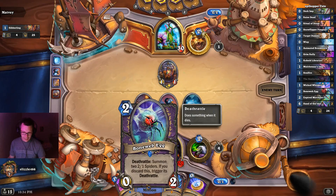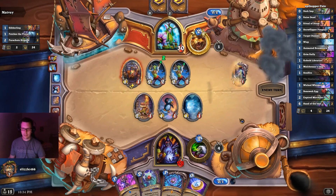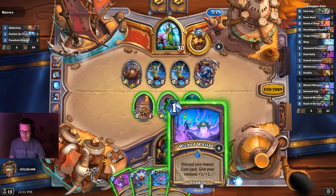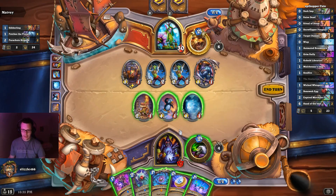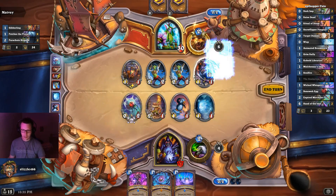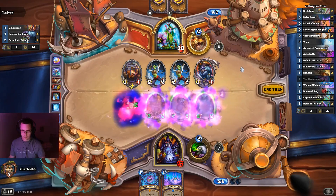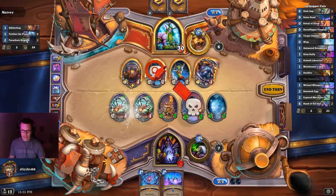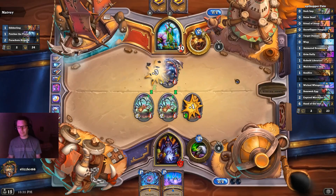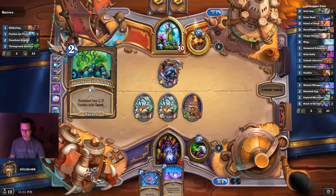Next turn I want to go Egg, Coin, destroy the egg. Okay there are the pirates — they choose to go face which I guess is fine. Discard my lowest cost card, that would be the coin — don't really want to do that. So I want to go ahead and play the Bone Web Egg, Coin, destroy the egg. Trade away — this kind of hurts but that's life. Value trade here. Next turn I imagine we're going to go Solarium, there's probably going to be a Wicked Whispers involved.